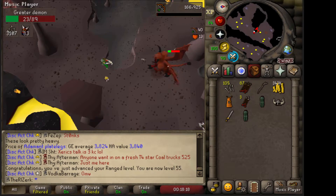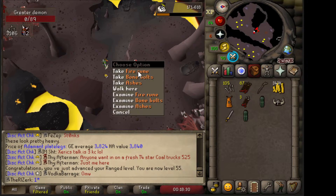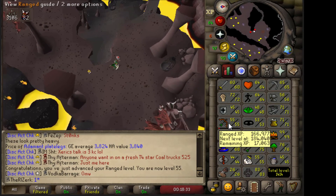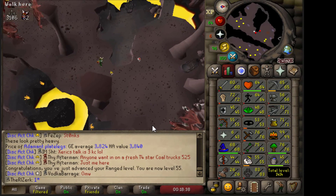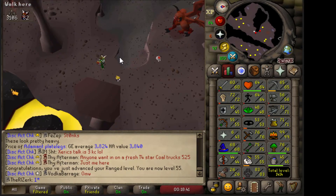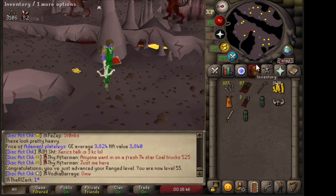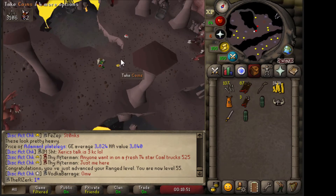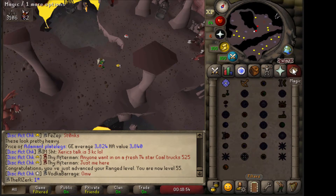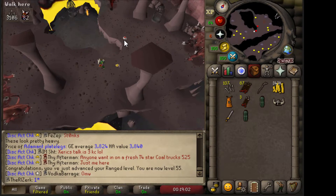There's 55 range. Also, we're probably going to do all of our slayer tasks until we hit 61 range, because our range has really been falling behind everything else. I want to get that to 61 so we can at least use a rune crossbow. After we get the rune crossbow, I think we're going to make a bunch of prayer pots and hopefully go kill some iron or steel dragons with one of the fire spells so we can hopefully get rune limbs and then make the rune crossbow.